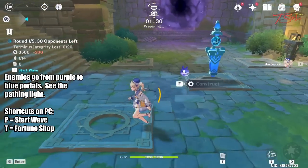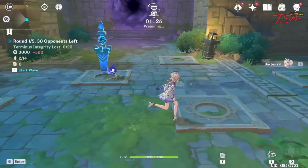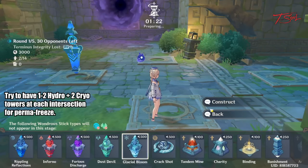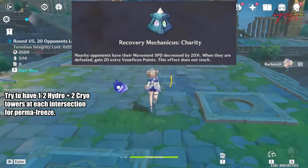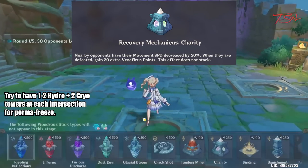The most common combo is to use Hydro and Cryo Towers to keep enemies frozen. To keep things more consistent, you should have 2 Hydro and 2 Cryo Towers in each intersection. After leveling up, you should also build a Charity Tower next to your Damage Towers in order to slow down the enemies even more and get extra currency.